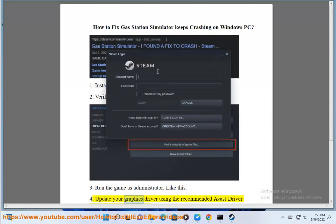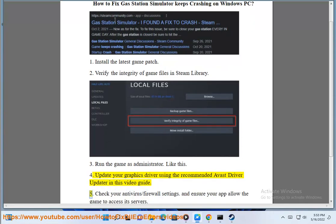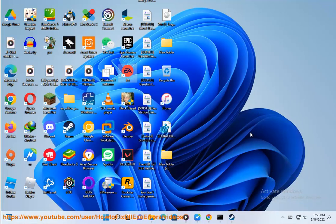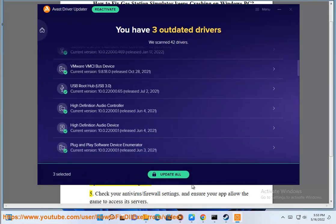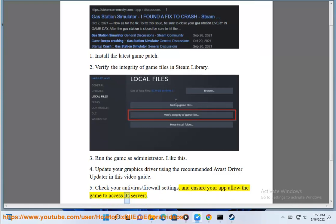4. Update Your Graphics Driver Using The Recommended Avast Driver Updater In This Video Guide. 5. Check Your Antivirus/Firewall Settings And Ensure Your App Allow The Game To Access Its Servers.